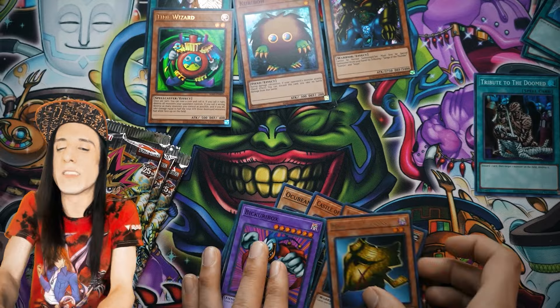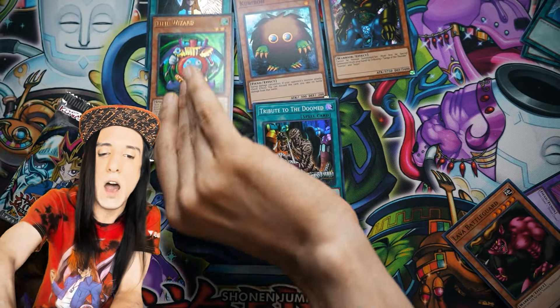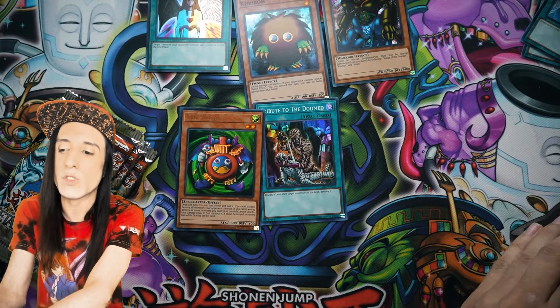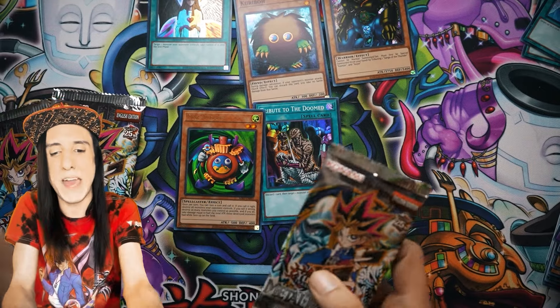Based on what we pulled from the last box, I don't think we'll get too many more holos unless things are crazy. We've gotten a super, then three supers total, two ultras, and a secret — so we're probably looking at maybe just one more super out of these last packs.